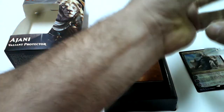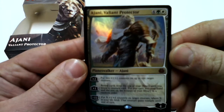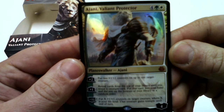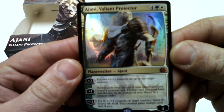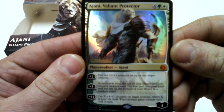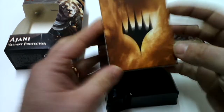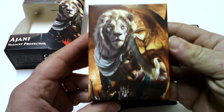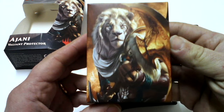Here is the planeswalker card — Ajani Valiant Protector. Fantastic card. And here is the box with amazing full art. It's just amazing.